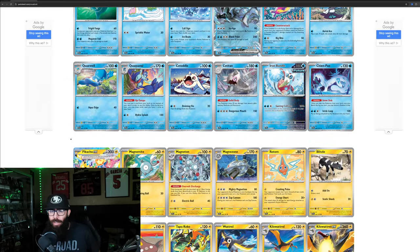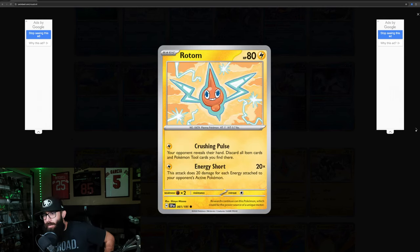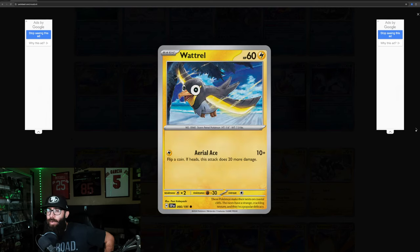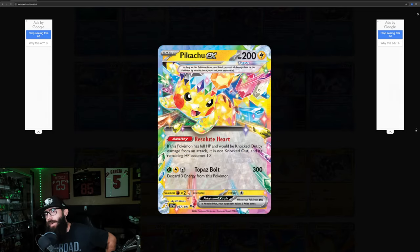We'll do the electric types real quick, starting with the Pikachu EX, Magnemite, Magneton, Magnezone, Rotom, Blitzle — I like Blitzle — Zebstrika, Stunfisk, Tapu Koko, Wattrel, Kilowattrel, Kilowattrel EX, Miraidon. Back to Pikachu — those are the electric types.